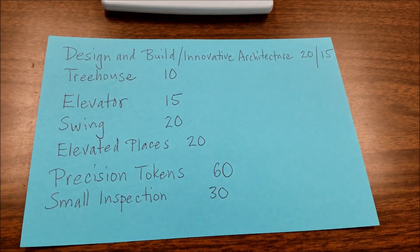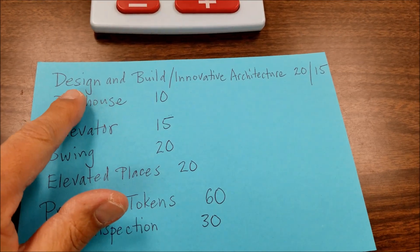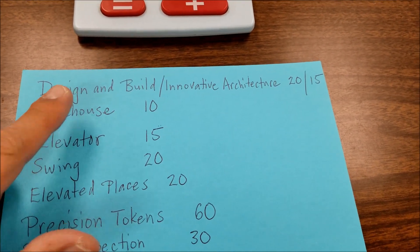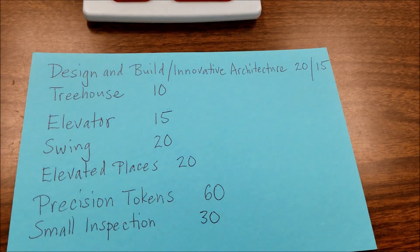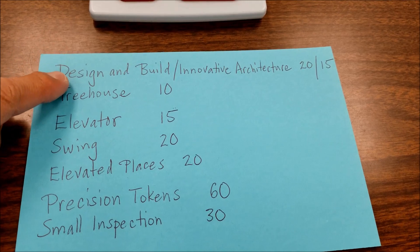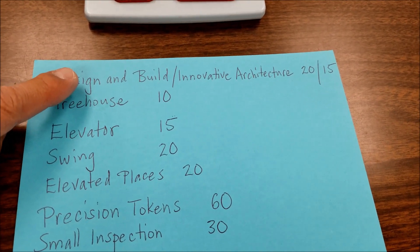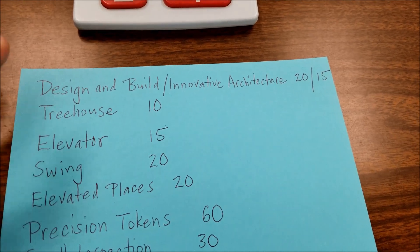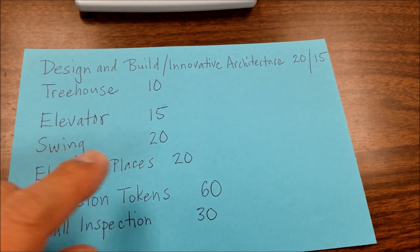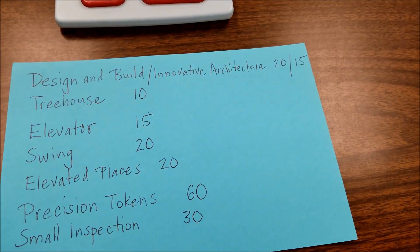So when we went to the scrimmage, I asked: let's say I do three design and build buildings — do I get five points for each circle? And they said no, it's just per mission. So if design and build is mission 12, you would only get five points no matter how many stacks you made, because it's only within that mission. The reason I got an extra five was because innovative architecture is a separate mission.